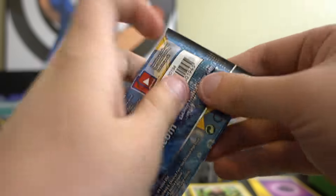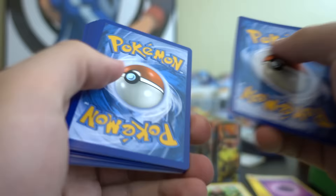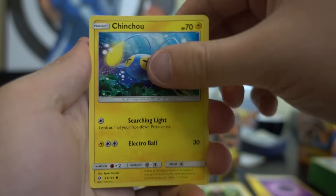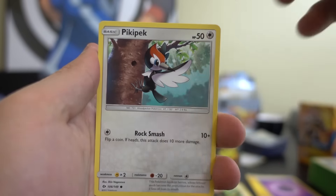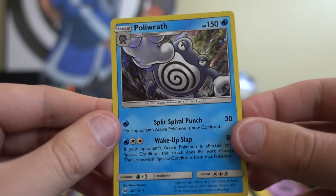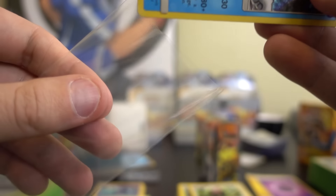Pack number two: Psychic Energy, Dartrix, Alolan Persian, Herdier, Chinchou, Togedumaru, Carvanha, Pikipek, Sandile. Nice — a reverse Spinda and a Holo Poliwrath. I think that might be my first Holo Poliwrath. That's awesome. Gonna sleeve this up.